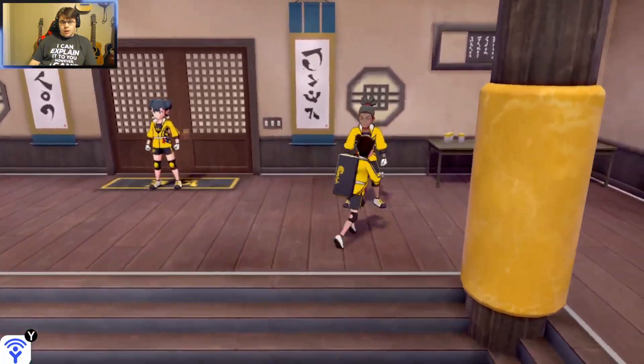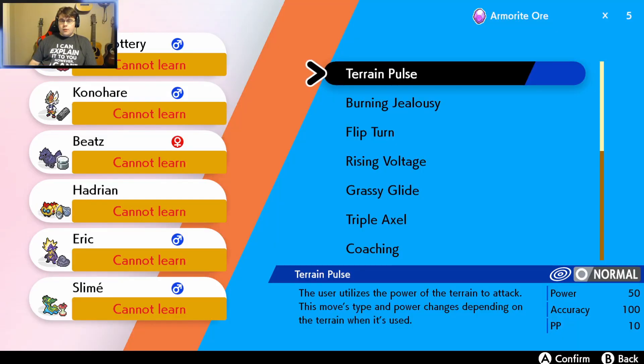What can you teach? Alright, so this is all new stuff — brand new moves. Let's go through these real quick. Terrain Pulse: the user utilizes the power of the terrain to attack. This move's type and power changes depending on the terrain when it's used.